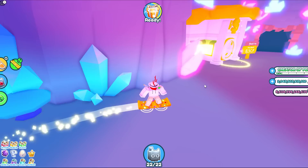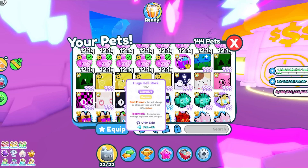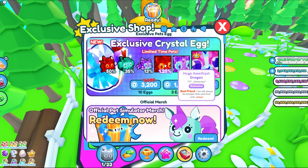I also saw a lot of people sacrificing their best huge pets. If you guys want to sacrifice a pet to go in here, I definitely suggest you just use a golden huge hellrock or even just a normal one, because that one's worth even less. And if you guys don't have one, just go buy one because it's the cheapest huge pet you can use to sacrifice in here. You guys are definitely better off just opening eggs instead of grinding this area.